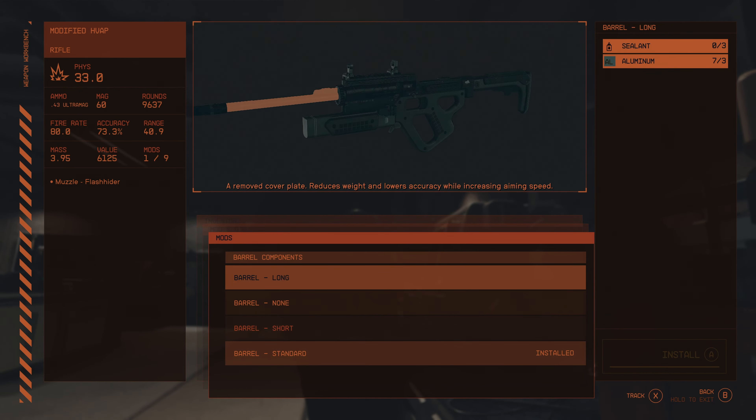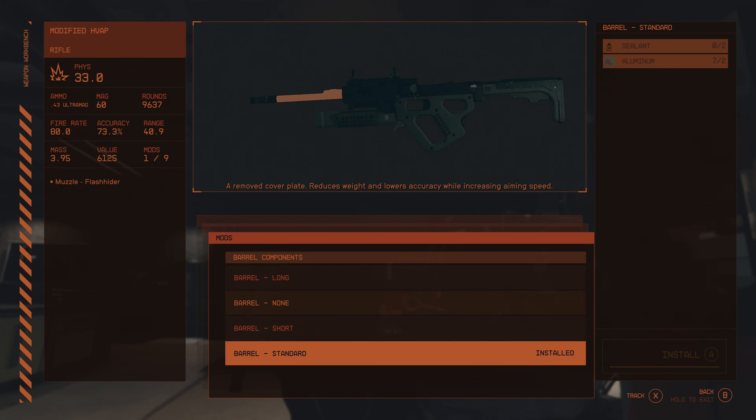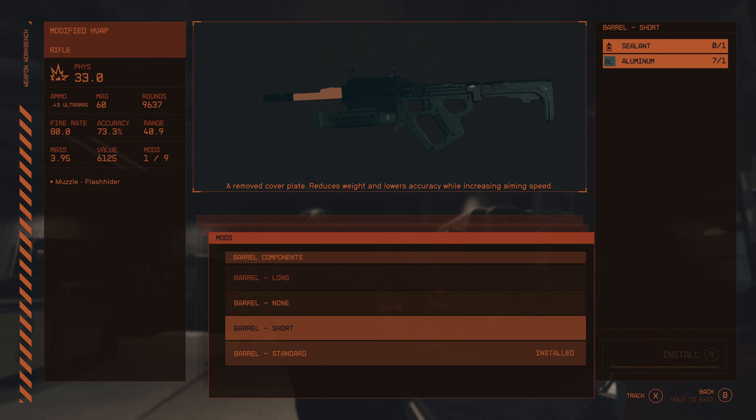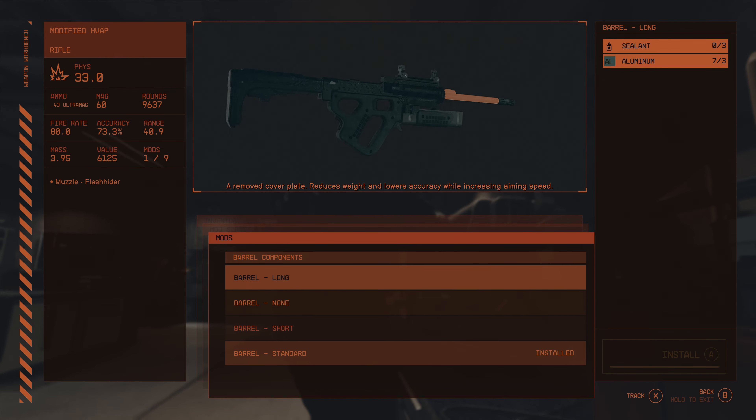So barrel-wise, we can go long barrel, no barrel, standard barrel, or short barrel. We can remove the cover plate, reduce the weight, and lower the accuracy with a short barrel or remove. They do things but it doesn't say what they do.